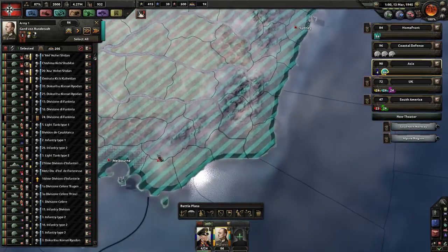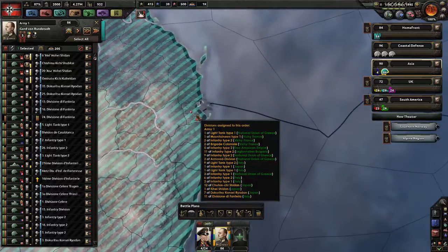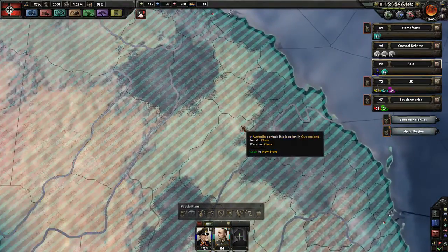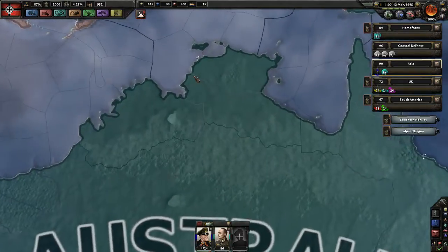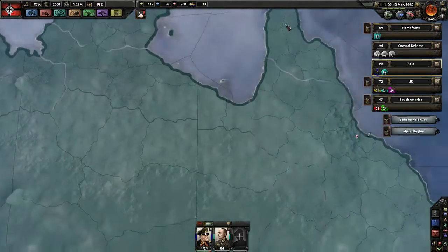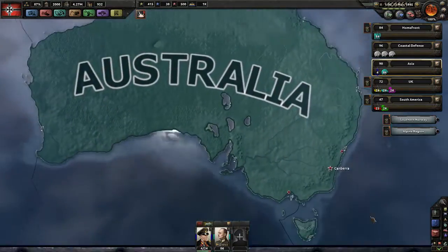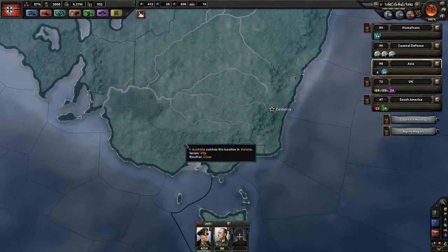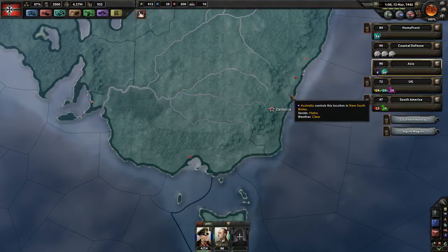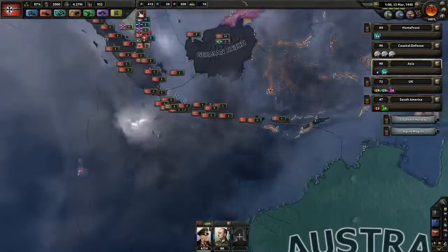We have Canberra, Melbourne, Sydney — if you get those victory points you're pretty much set. You don't really need the rest — it's just an invasion here, one here, and one here. That's three marine landings, taking one troop each, and then one big landing there. This should be defended but this shouldn't be, then we just go up there and down here and we have it. That might be the plan.